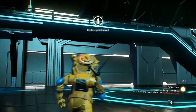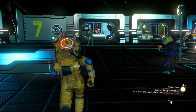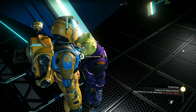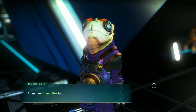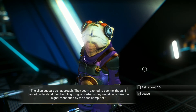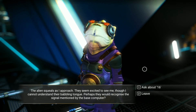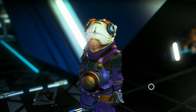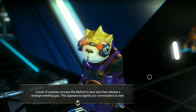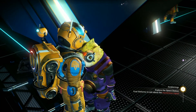While that's going on, it wants me to talk to some of these NPCs over here. I'm just going to walk around and take a look at them. 'Friend gek' is all I understand. The alien squeals as I approach — they seem excited to see me, though I can't understand their babbling tongue. Perhaps they would recognize the signal mentioned by the base computer. Let's ask about signal 16. They look surprised, a cross expression appears on the lifeform's face, and they release a strange-smelling gas. This appears to signal our conversation is over. Yes — when you fart in my face, our conversation is over. See ya.